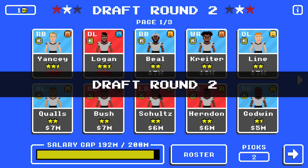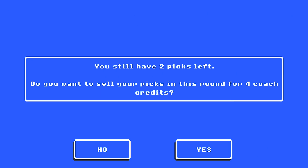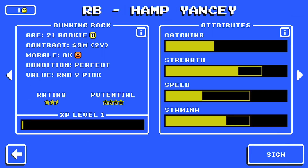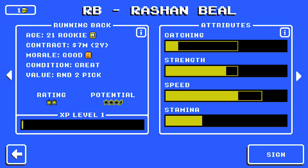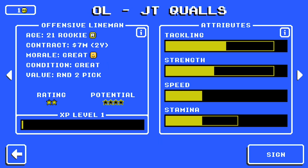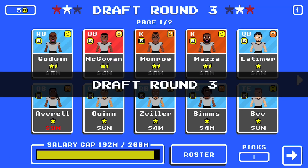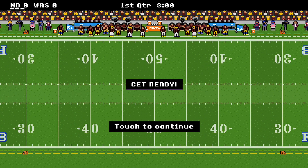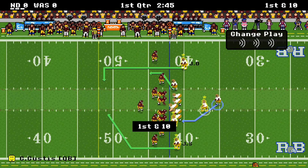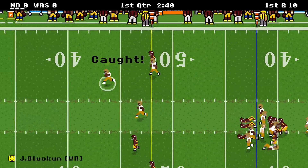I forgot I had the draft, so I signed a free agent before the draft — I probably would not have done that. I would have just taken two defenders with a first and second round pick, but I was able to sell my second round pick for a couple coaching credits, so it worked out okay in the end. We're gonna have four players on offense and eight on defense for this season: a quarterback, two wide receivers, our all-American tight end Cameron Bradley, and then eight defenders.